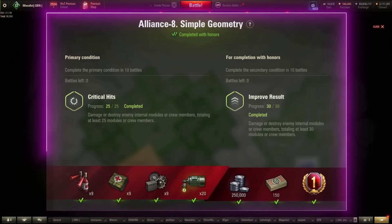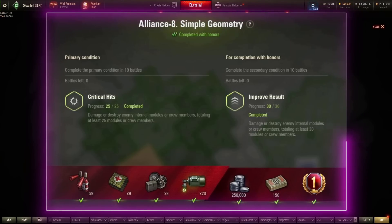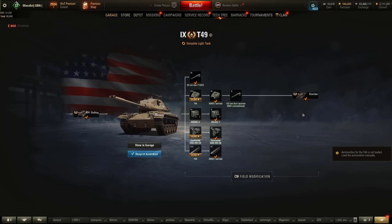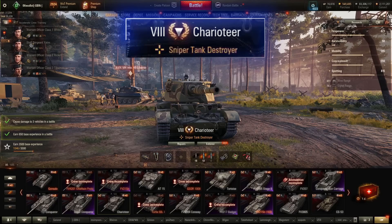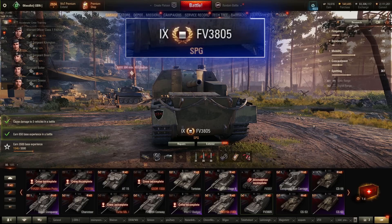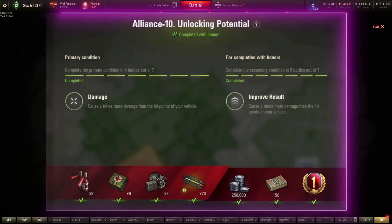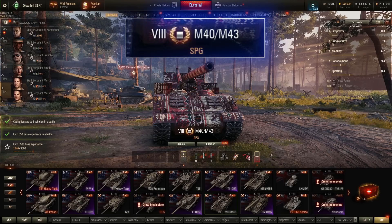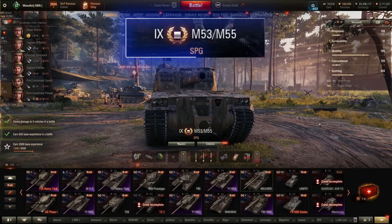Alliance 8: internal modules or crew members totaling at least 25 over 10 games. Again, set fires. Picks are the T-57 Heavy, T-51, stock gun T-69, stock gun T-49, Centurion 7/1 with the B-barrel gun, Challenger — target fuel tanks and engines. Make sure you reset this mission every game you don't get a fire. Alliance 9: stun enemy vehicles for 1,300 seconds in total over 10 battles — FV3805, stock gun, no substitutes. Alliance 10: cause two times more damage than the hit points of your vehicle, 4 battles out of 7. You can use arty for this — M43 or M53/55.